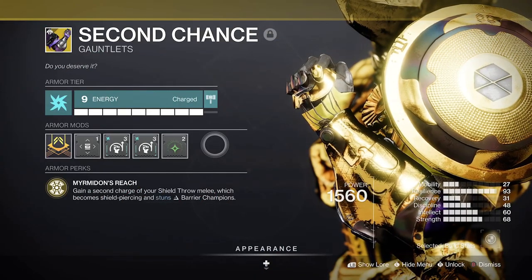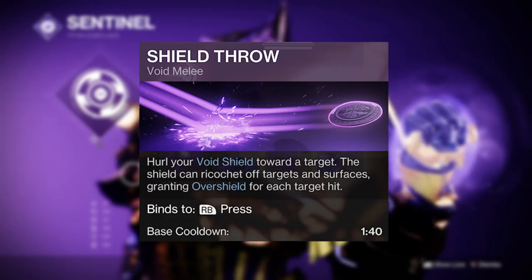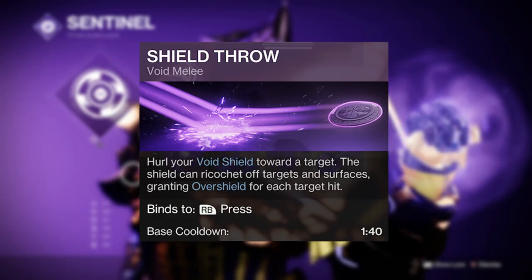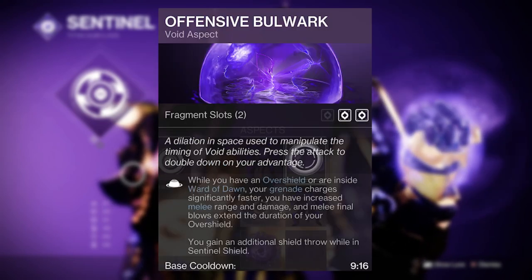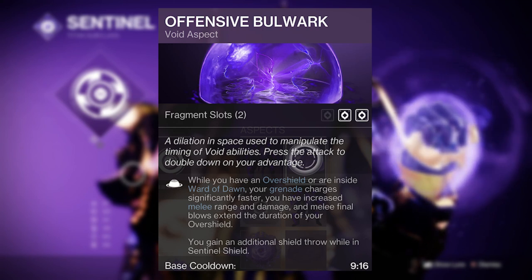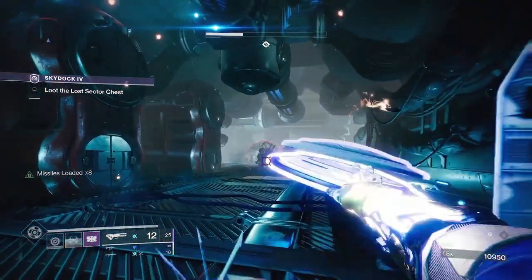It'll still give you that second shield throw melee ability, and the intrinsic anti-barrier trait did get a bit of a boost recently. Not only does your shield throw ricochet and track targets, but it will also grant you a void overshield. This combines with offensive bulwark to extend its duration on melee final blows, but also recharges your grenades faster and increases your melee damage output.